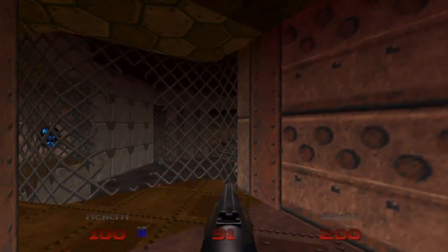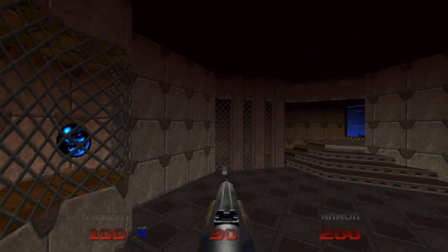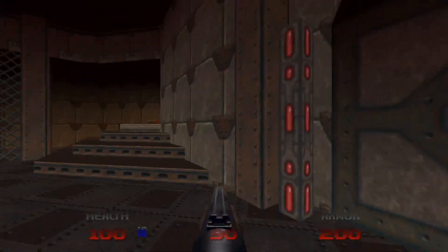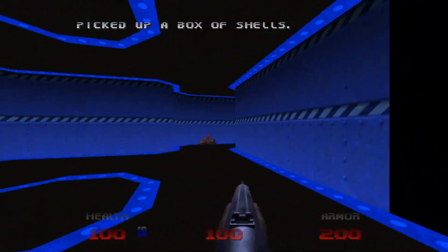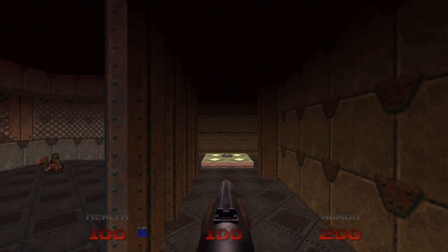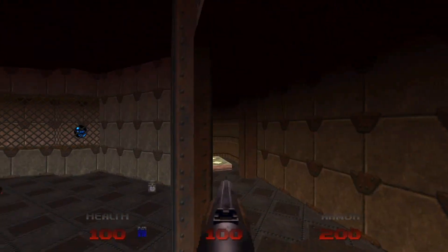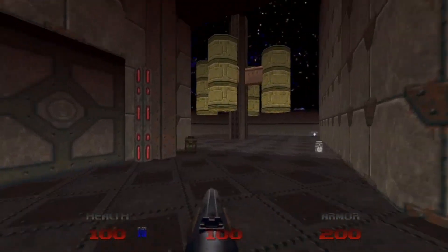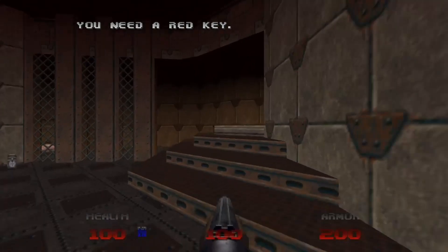These guys here, I normally shoot from a different vantage point. When you come through here, you actually end up back at this area which I didn't go down earlier. If you continue instead of going through the blue door, you'll end up at this area here which has some light amplification goggles. They don't really do anything because this room looks pretty much the same when you wear them so there's no real point to them. But on the far end over here, you'll actually find a berserk pack.